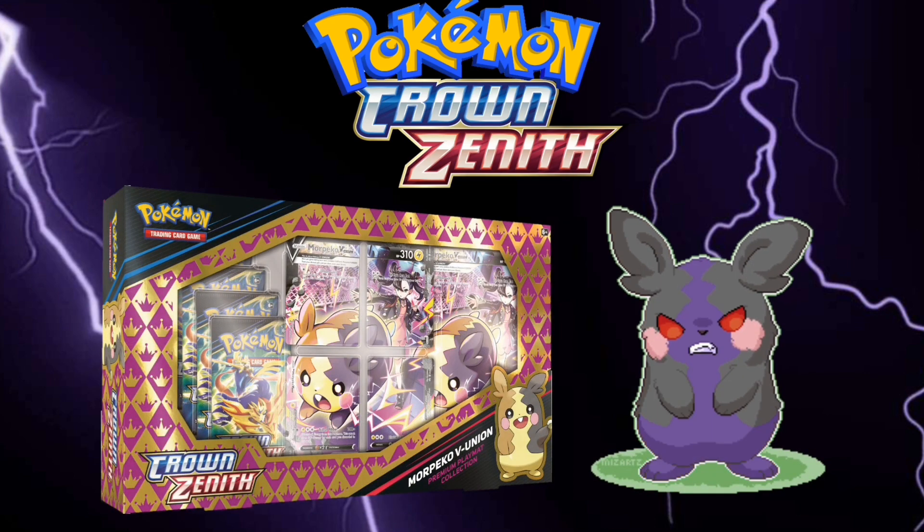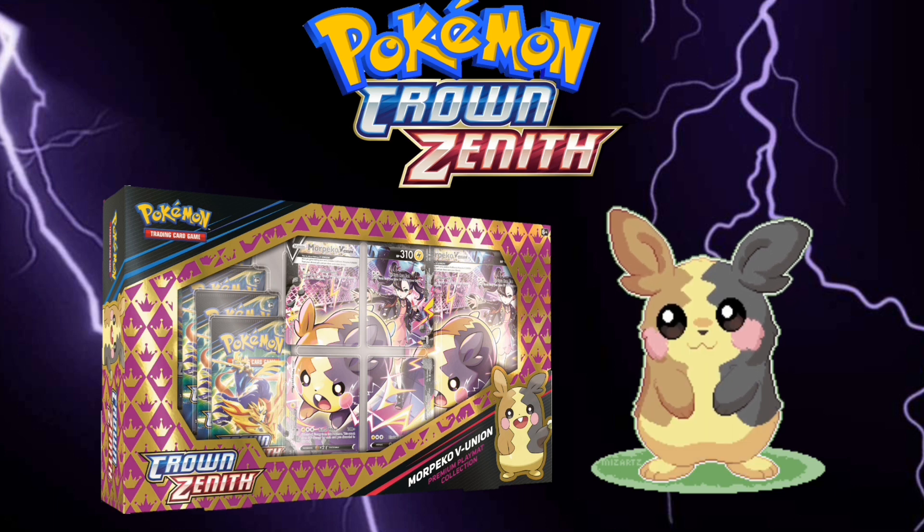The Crown Zenith Premium Collection Playmat featuring Morpeko V-Union will be available April 14th, 2023. It will include 5 Crown Zenith booster packs, four promo V-Union cards, one Professor Burnet card, and one playmat and oversized card.